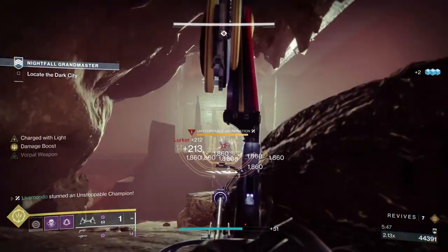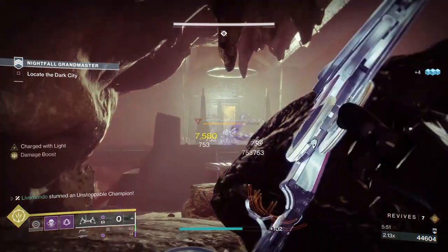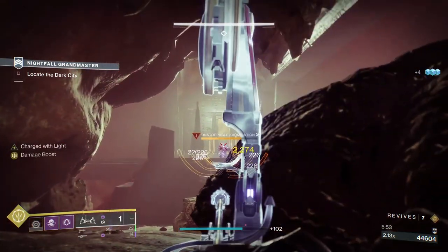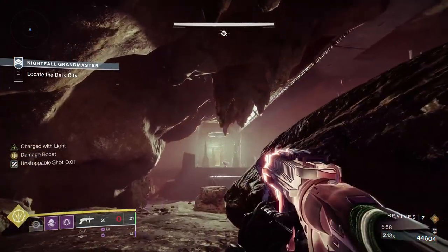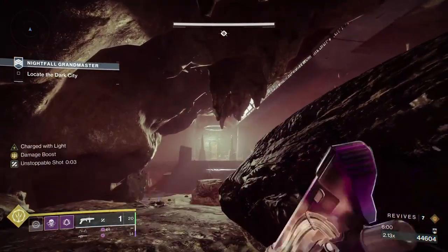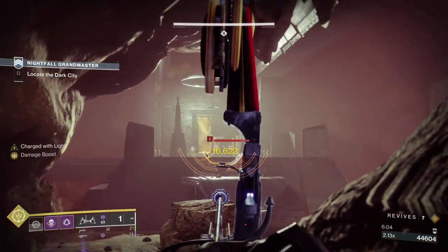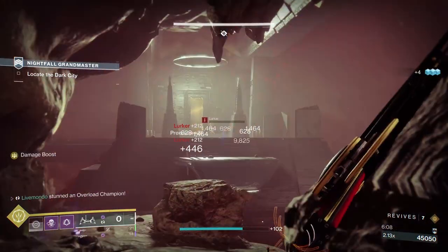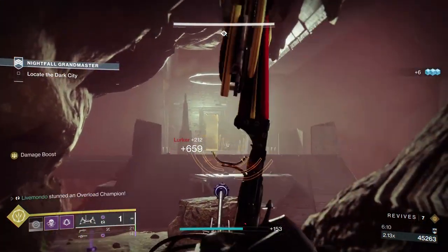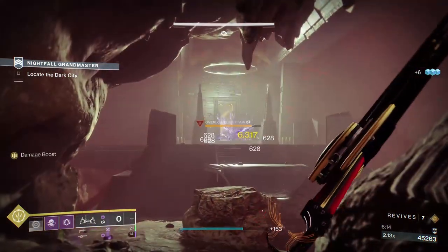I've noticed this happening - quite a few times I'm trying to pull my heavy out and it's just giving me my special instead. I'm not doing anything different and I'm just not getting my heavy out - that's why I pulled out my bow instead of the heavy I wanted. So what I'm going to do is take this Overload from back here.